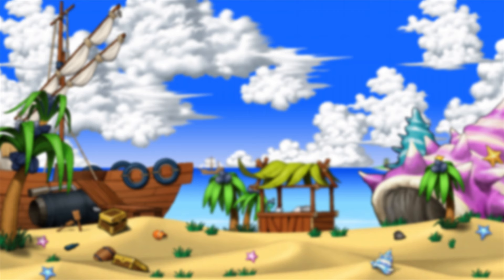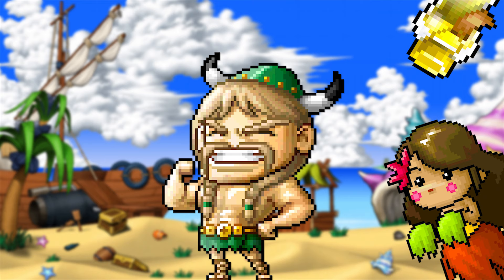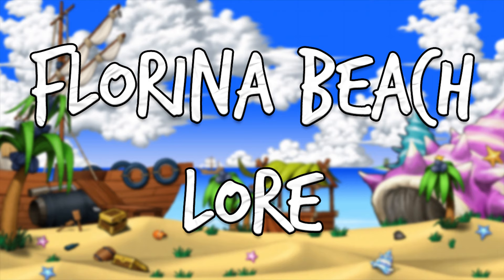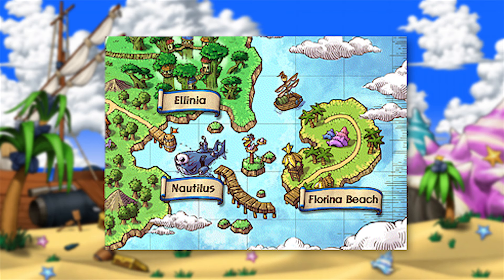Additionally, there is an older quest called Traveling Around Maple, where Olaf from Lith Harbor would take you to numerous famous spots around Maple World — Florina Beach being one of them, where you can enjoy some cold watermelon while chilling out under the glaring sun. And there's a really small section of the Evan quest involving Riel from Florina Beach, who helps prepare some tropical fruit punch as a gift for Olaf to convince him to sail to Slumbering Dragon Island.